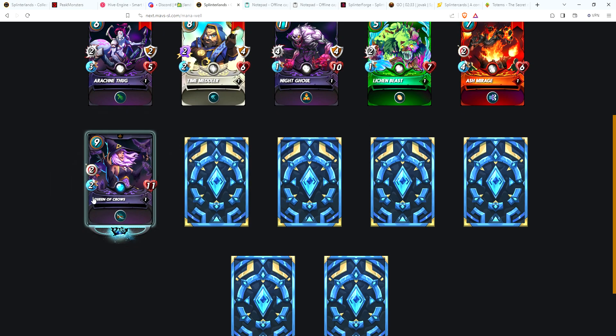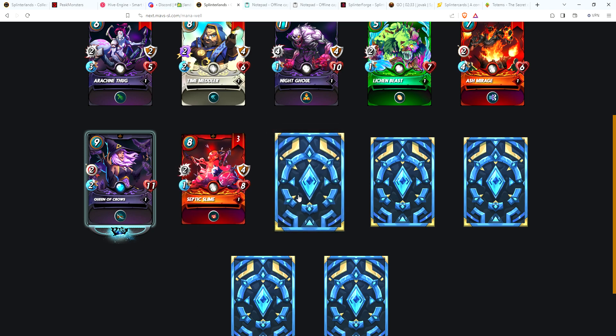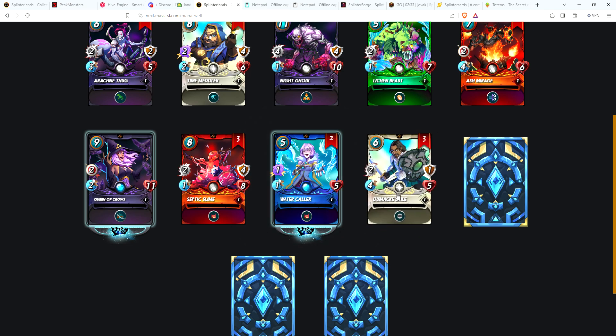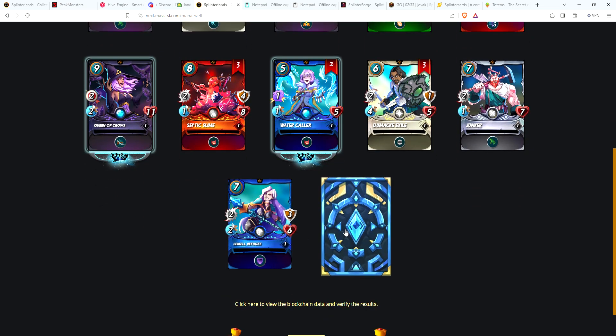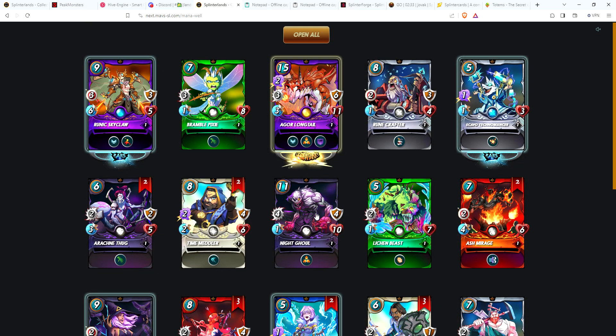It's been a long time since I've opened some Rift Watcher packs — this is kind of cool seeing these again. Queen of Crows — love this card, I use this card all the time. Three Septic Slime, two Watercaller, three Damaki Exile — no gold cards yet. A Junker, a Refugee, and finishing up with the Coastal Nymph. Pretty good for five packs getting that Agar Longtail.